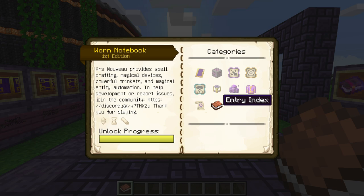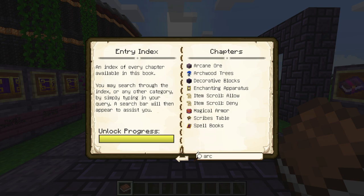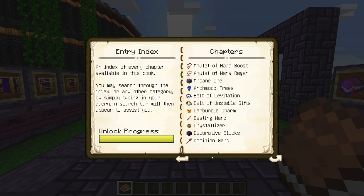There's a different way to use the notebook — you can go into the index. You can type 'Archmage Spell Book' and just click on your keyboard; the letters appear just like that. Once you've searched, different categories come up. Go into Spell Books because we're searching for the Archmage Spell Book, and there we go — it gives you the exact page you want just by typing.